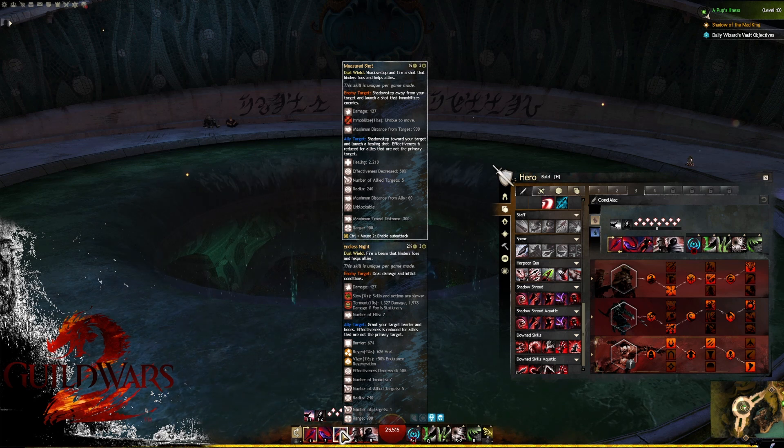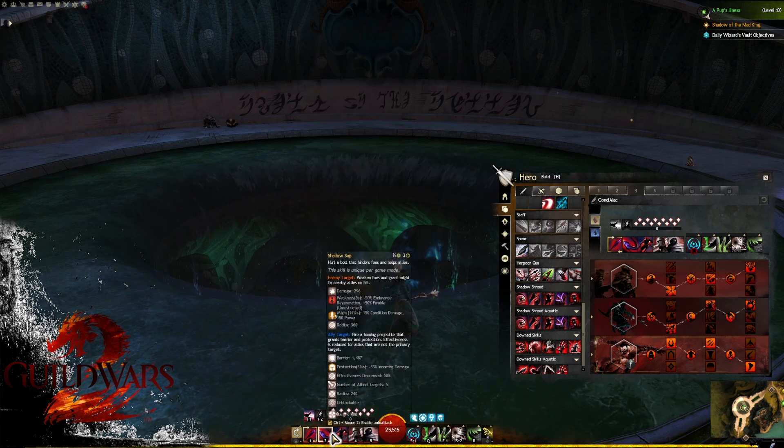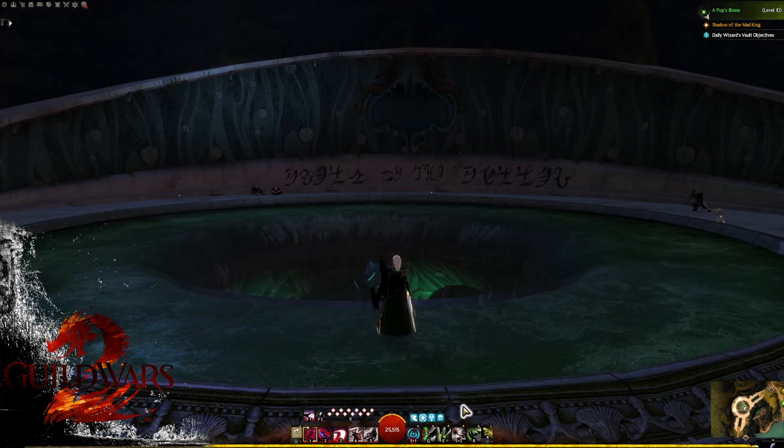Just be aware that with your pistol out, skill 3 will be your Measured Shot, so you'll want to use more auto attacks at that part of your rotation and switch back to your dagger. And obviously you'll want to use your venoms off cooldown — not Basilisk — and Thousand Needles pretty much off cooldown as well.